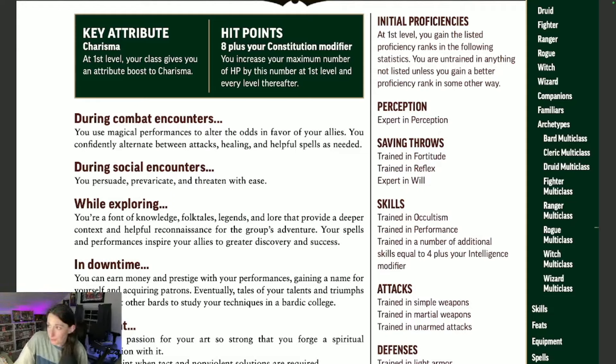Your hit points are going to be eight plus your constitution modifier. Constitution probably isn't going to be super high on your priority list for this class. Eight plus your constitution modifier isn't terrible, but you're definitely going to be a lot squishier than, say, a barbarian or a fighter class.